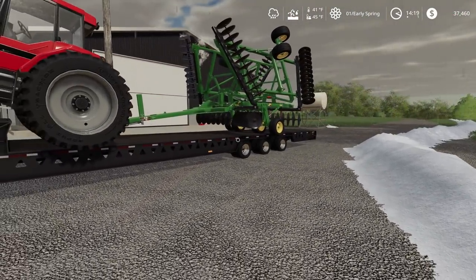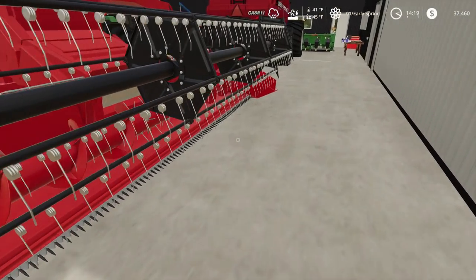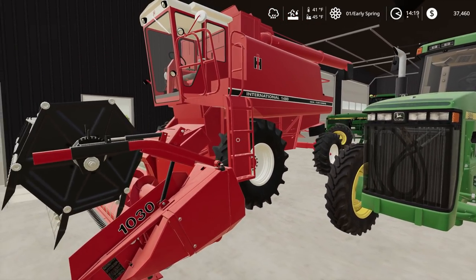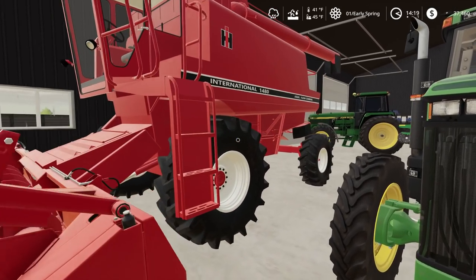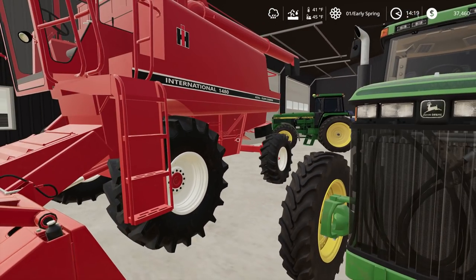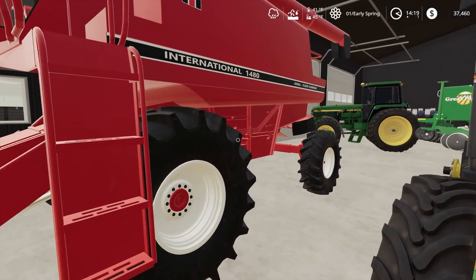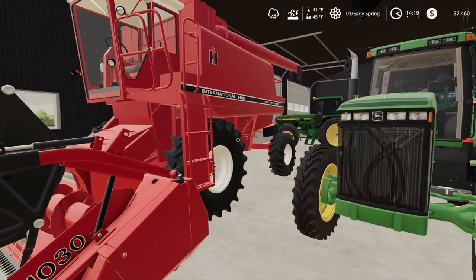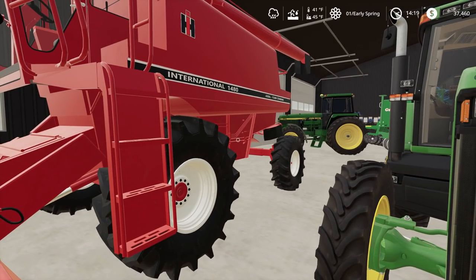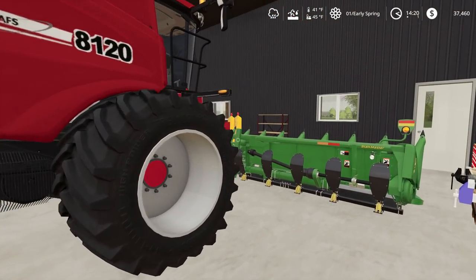We'll want to unhook this and unfold, and take this disc off the trailer. Now we've got to start up our 4960 and get into the garage. If you don't know, we found this 1480 here - an old combine, one of the first rotor combines made. It was the biggest combine Case International Harvester made back in the day. I kind of like to get this all fixed up. Maybe use it this summer for wheat and possibly in the fall for soybeans - it would be kind of fun, kind of supplement our old combine over here.